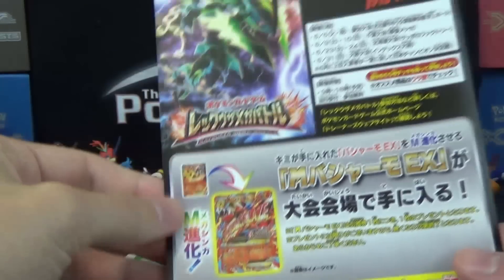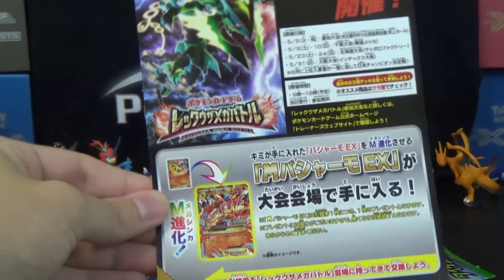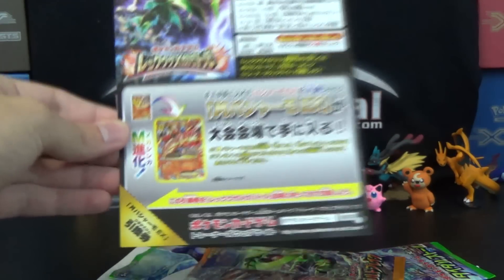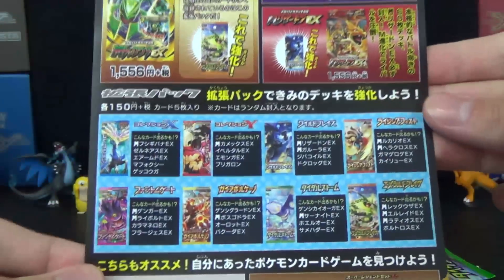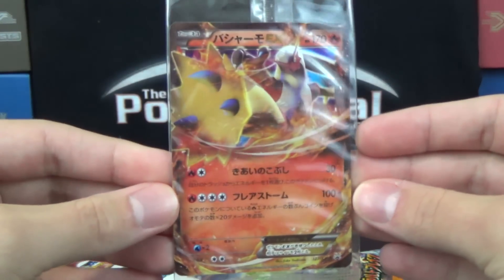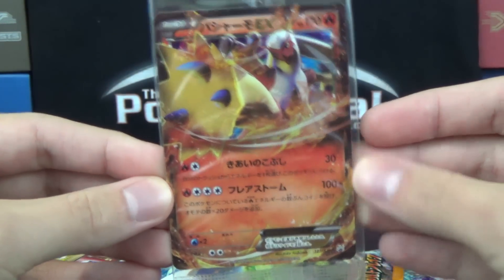This perhaps explains how you can get the Mega Blaziken EX in Japan — not sure if that's what's said or not, but it exists. And it will be coming to America in English later this year. That just shows all the different XY sets, some different decks and stuff, cross-promoting things like that. And then we've got the Blaziken EX Japanese promo right there. Very nice.